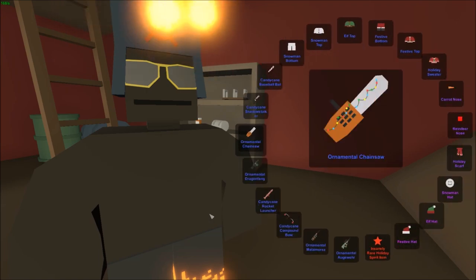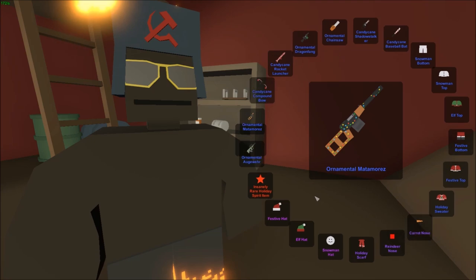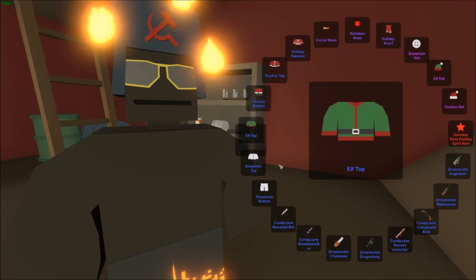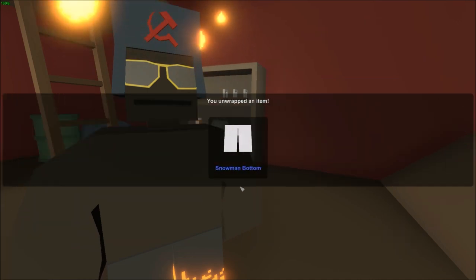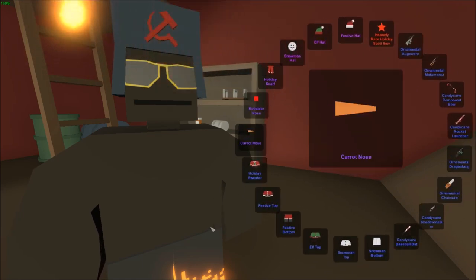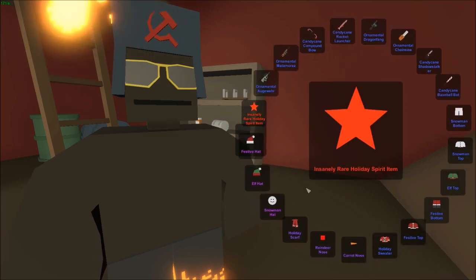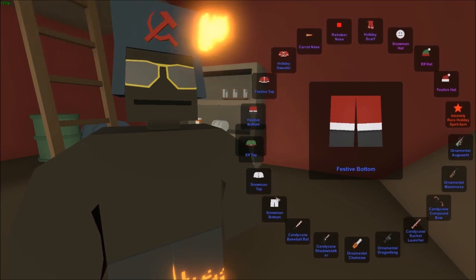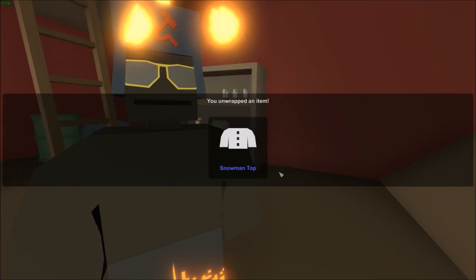Still have 15 more boxes. Sixth opening — I'd really love a mythic but those are very rare. Looks like another snowman bottom. I'd rather have a snowman top but I'll take it. Seventh one: passed the mythic again, and this time it's the snowman top. So now we have two pieces of the snowman set — we just need the snowman hat to complete it.